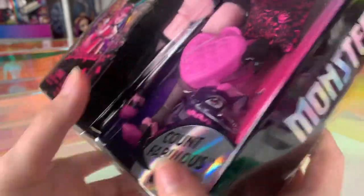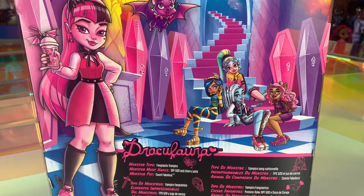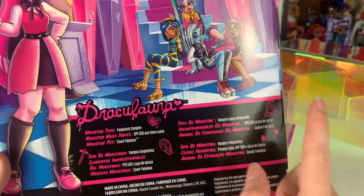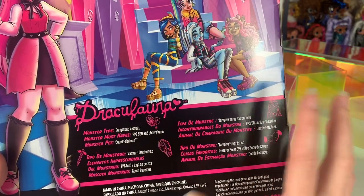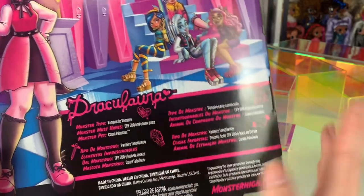Monster High on the side of the box here, and the back of the box says her monster type is that she is a fangtastic vampire. Her monster must-haves are her SPF 500 and cherry juice, which are accessories that the doll actually comes with. Her pet is Count Fabulous, of course, and since this is the International box, it has less information than probably the U.S. release box does. We don't know yet.